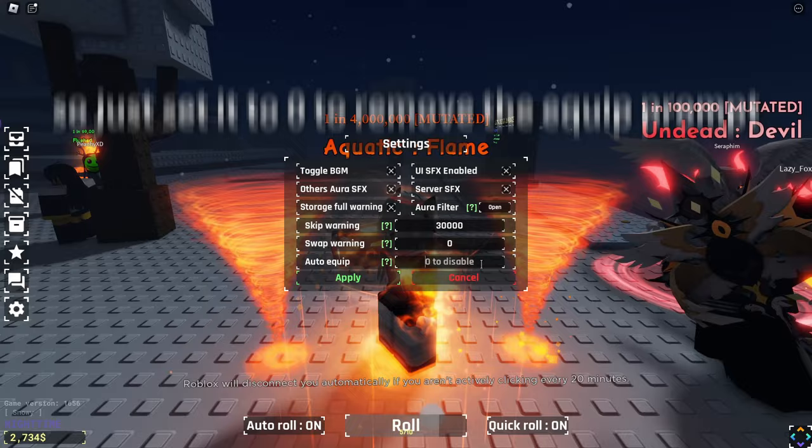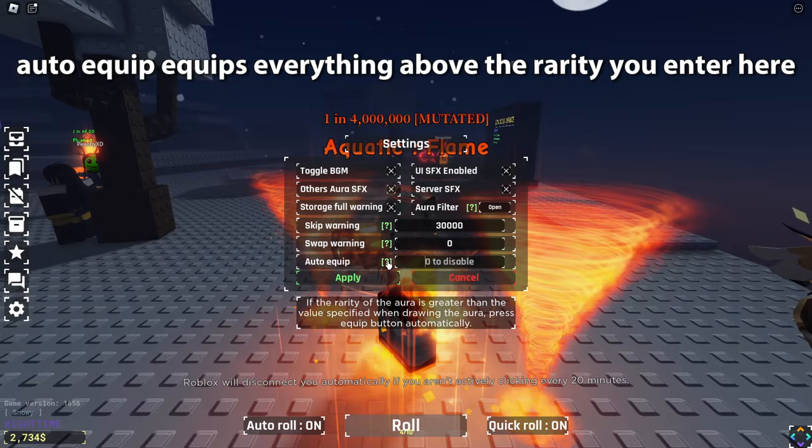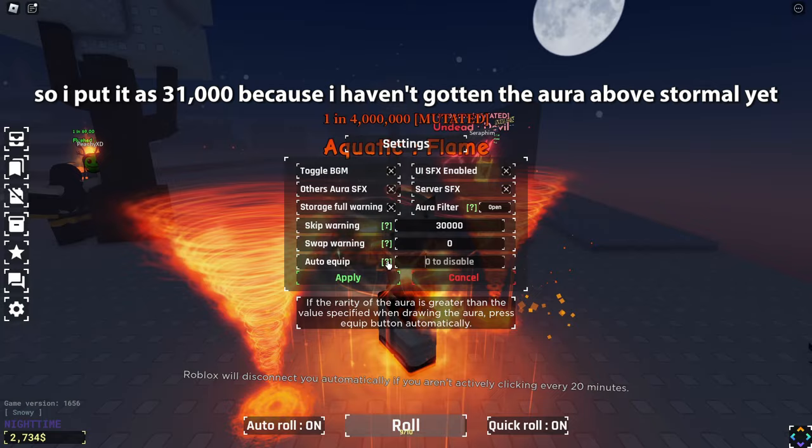Now for auto equip. Auto equip equips everything above the rarity you enter here. So I put it as 31,000, because I haven't gotten the aura above Stormal yet.